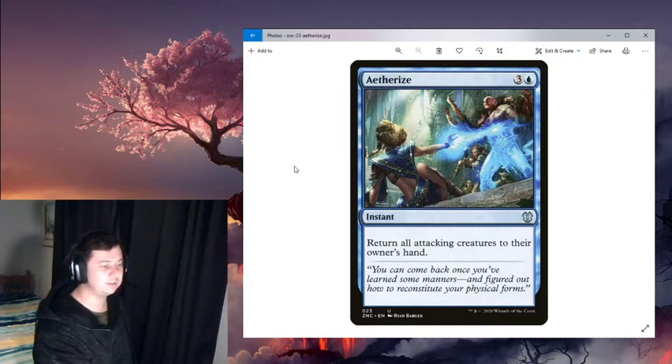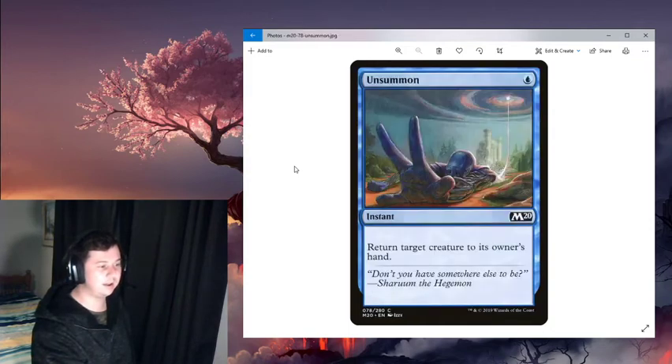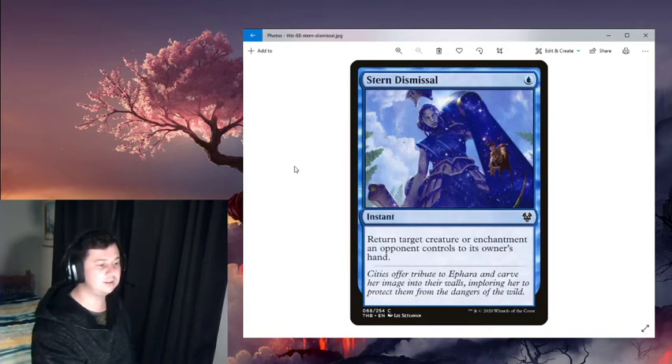For bouncing stuff: Aetherize is an instant for four mana that returns all attacking creatures to their owner's hand, essentially stopping a combat phase. Blink of an Eye is a two-mana instant that returns any non-land permanent to its owner's hand, and if you kick it you draw a card — it replaces itself, and with Wavebreak Hippocamp out you can also net a card there. Unsummon is one mana to return any creature to its owner's hand. Turn to Mist returns a creature or enchantment to its owner's hand for one mana at instant speed.